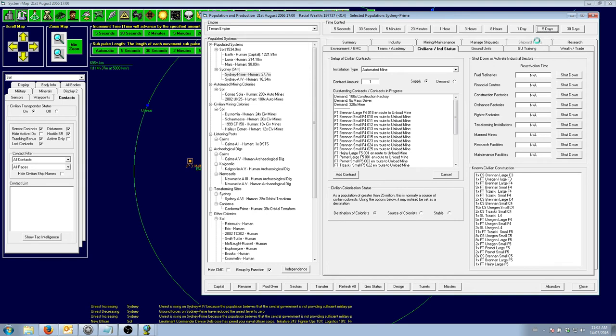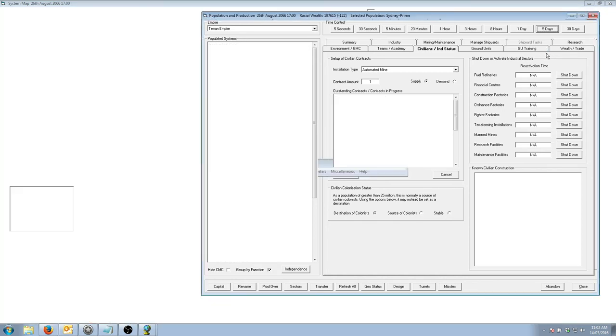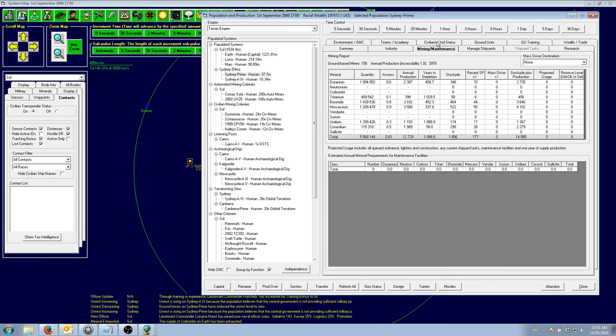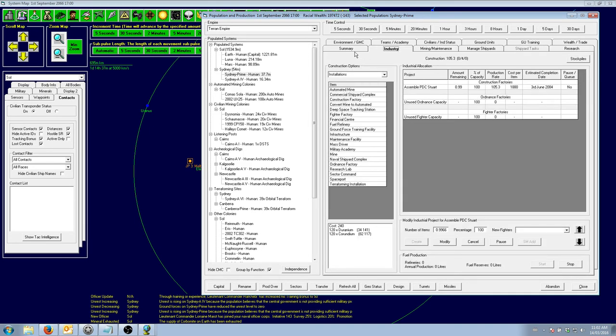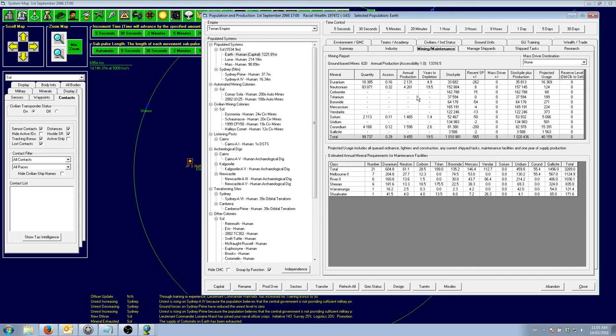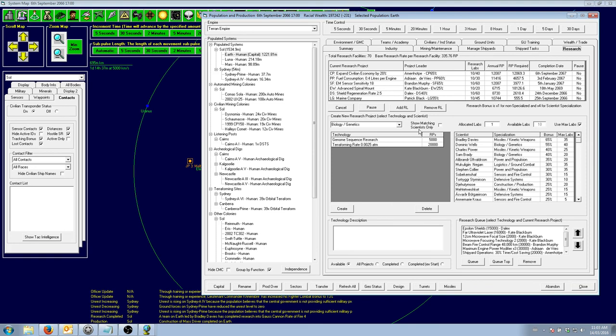They're still shipping mines — that's fine. Corbomide on Earth has been exhausted. Next up on the chopping block will be saurium, but that is going to take a bit longer to exhaust as well because we are pulling mines away at quite a significant rate. And there are our gauss cannons.